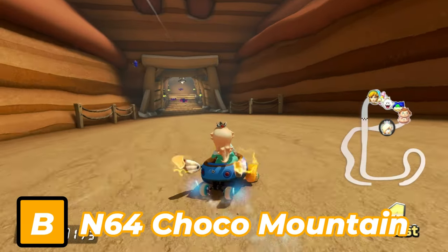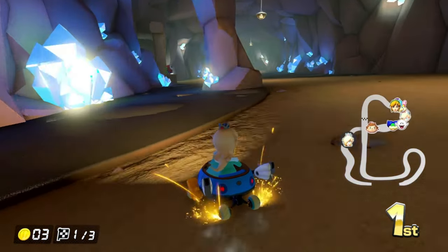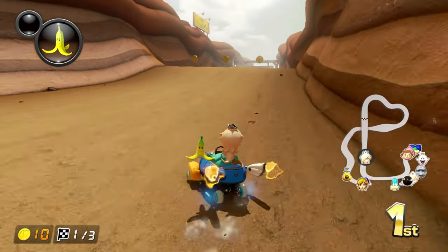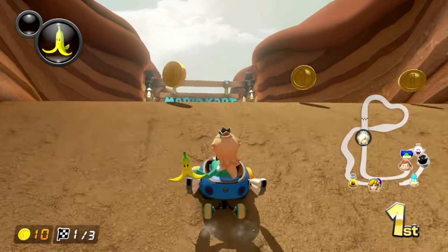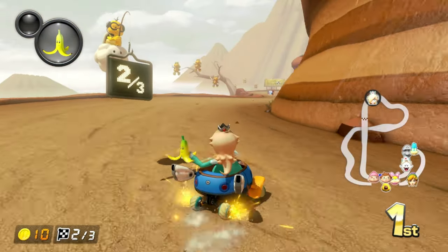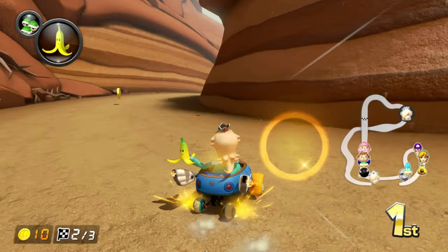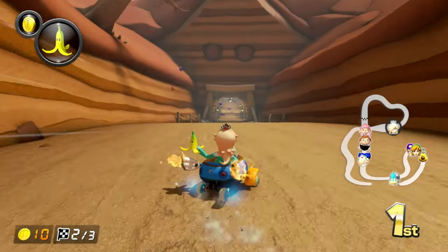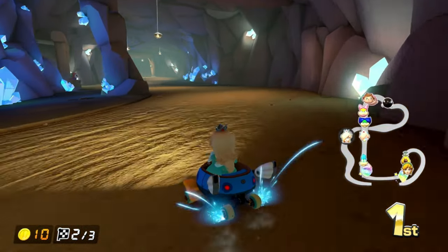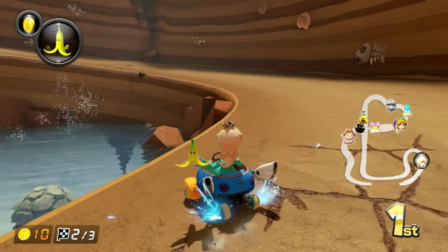Next up is Choco Mountain. I honestly liked what Nintendo did with Choco Mountain by adding a crystal cave section, as well as making it more open than the enclosed mountain area from before. The enclosed mountain area felt a little claustrophobic. By opening it up, it looks like you're above the clouds or fog. They also added Para Koopas as spectators, along with boulders and swoopers in the way.